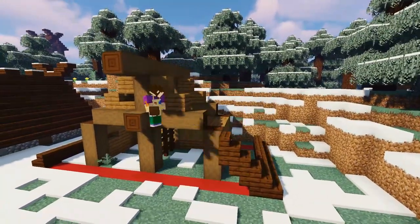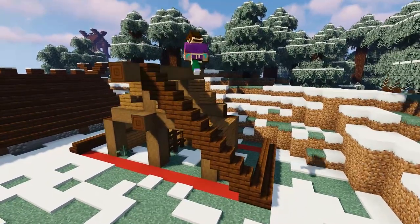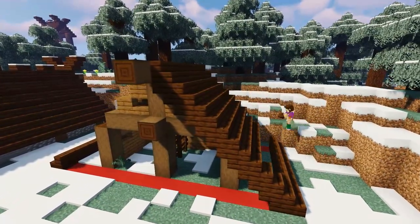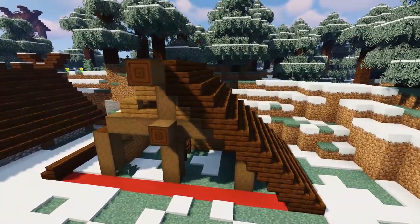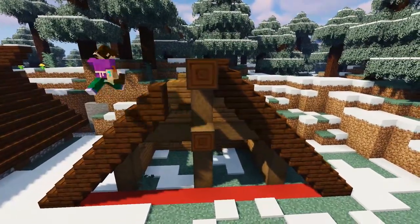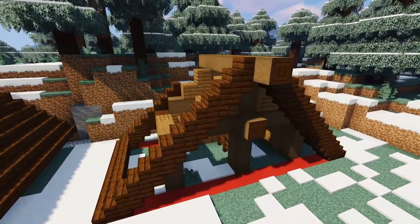Now for the roof we're going to build up from each corner up towards the middle with some dark oak stairs, using a right way up, then upside down, then right way up, then upside down sort of pattern. Do this on each of the corners and then simply join up the rows with more dark oak stairs to form that traditional viking roof. Remember you can pause the video or slow it down if you need a closer look.